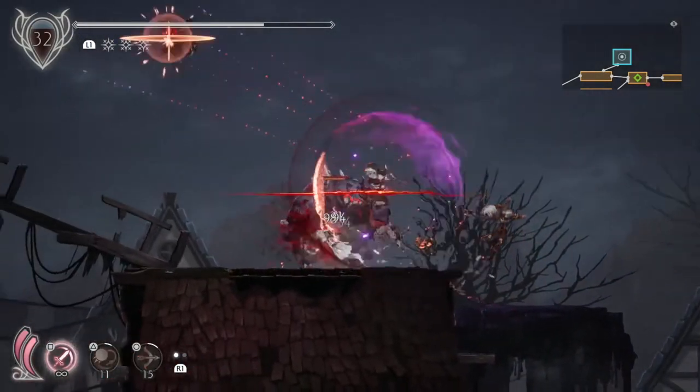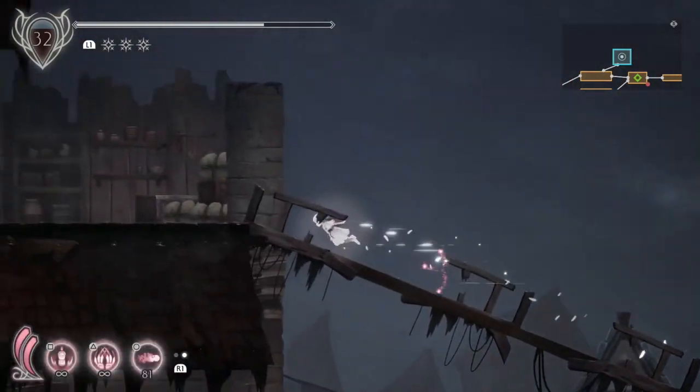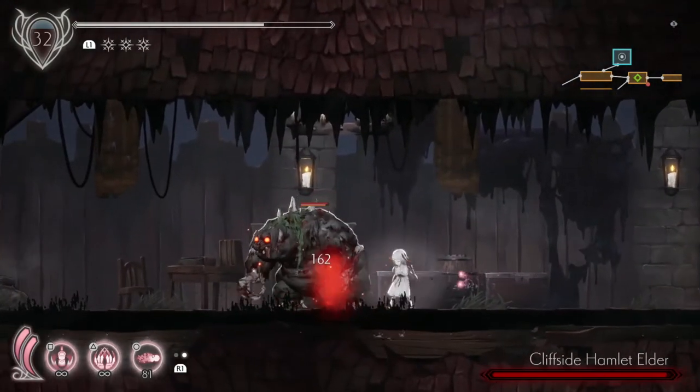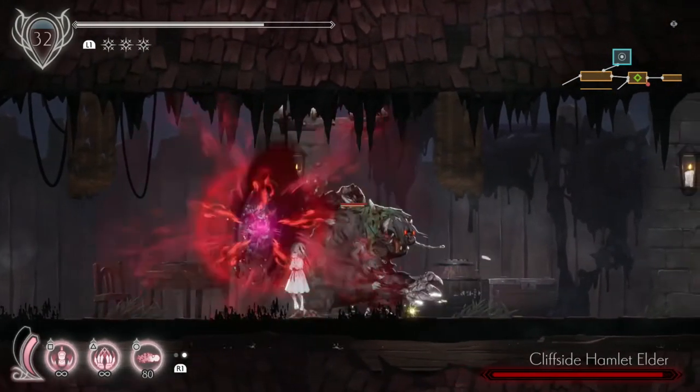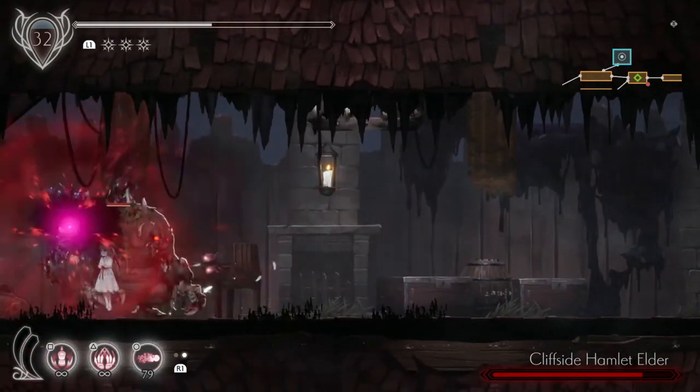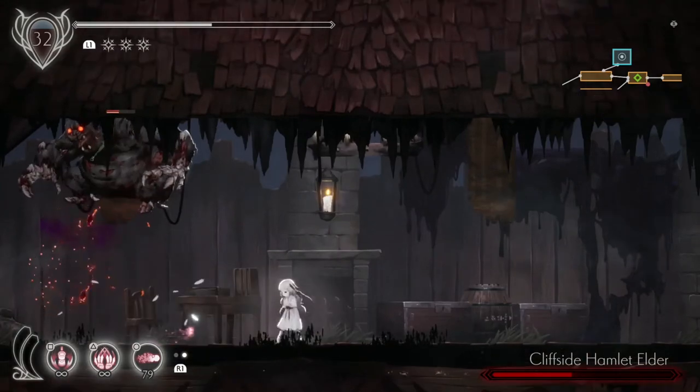Just got Stagnant Blight times 30 — as you can see we had to jump on that roof and use a ground pound from above to get enough height to break it. Up here we have the Cliffside Hamlet Elder. Be careful with these bigger enemies, especially if you're only level 32.